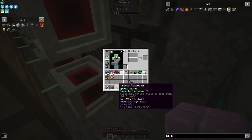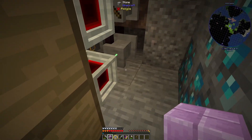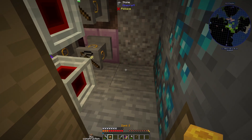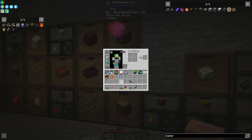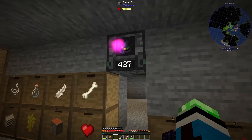I just made four Purpur blocks, so now I can generate endstone to my heart's content using this. Boom, easy peasy, love it. And I think I need endstone anyway, so it was a good thing that I did that.